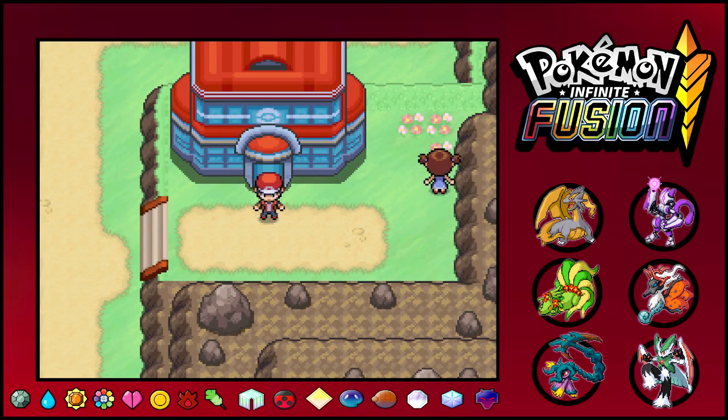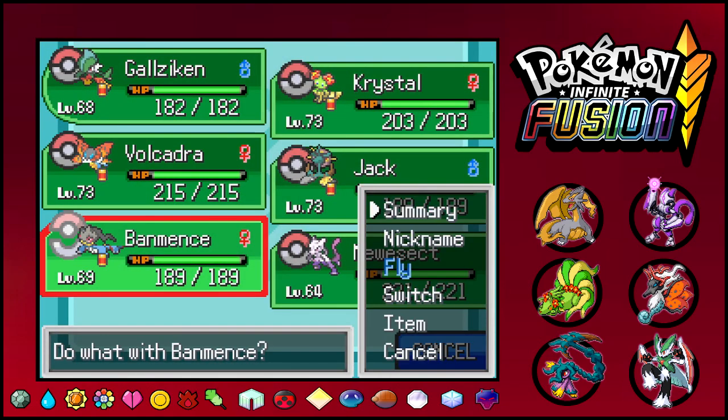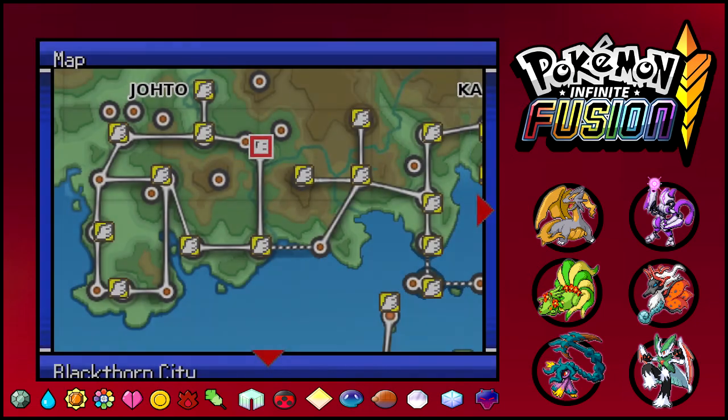Hey, what is up everyone, this is Dynamin here, welcome back to some more Pokemon Infinite Fusion. In the last episode we caught Mew and tried a bunch of fusions with some starters and Mew, and in today's episode we are gonna do more legendary hunting.